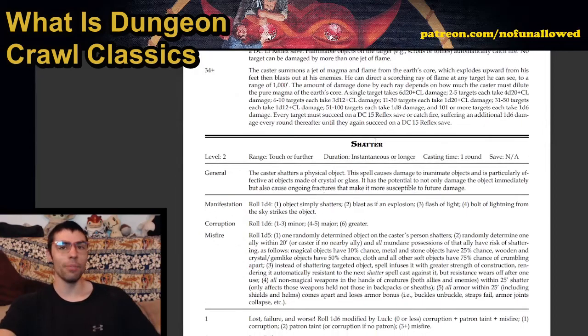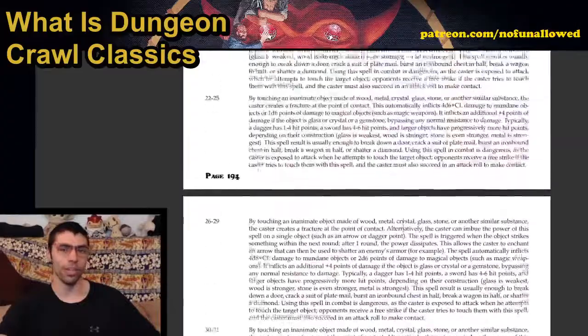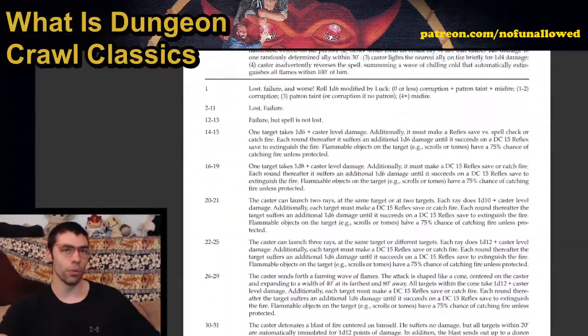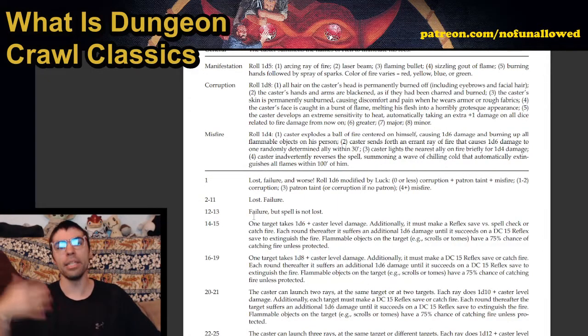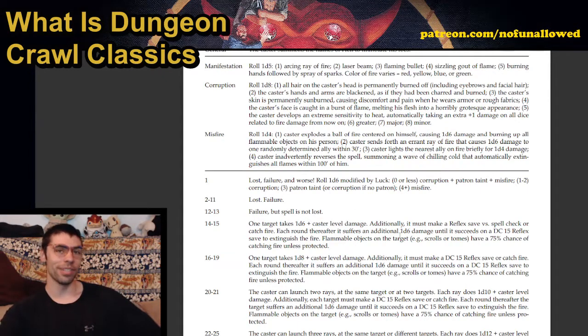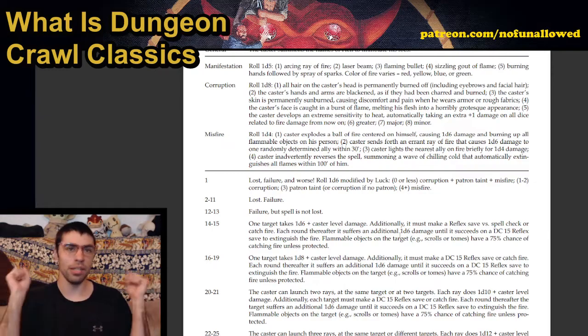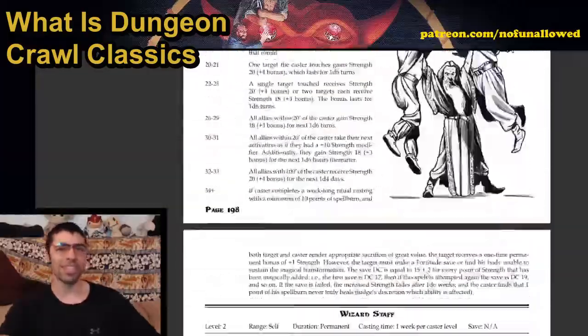That's what makes me come back to these spell castings — you don't know what you're going to get. You know you're casting scorching ray to hurt someone, and if you roll well it's fine. But if you roll a 12-13, you fail to cast the spell — though the spell is not lost. If you roll a 2-11, it's both a loss and a failure. And if you roll a 1, there's a loss, failure, and worse — you roll a 1d6 and can be corrupted, tainted, or misfire. That's the balance: you've got all these spells prepared, but eventually you'll roll badly enough to lose that spell for the day.